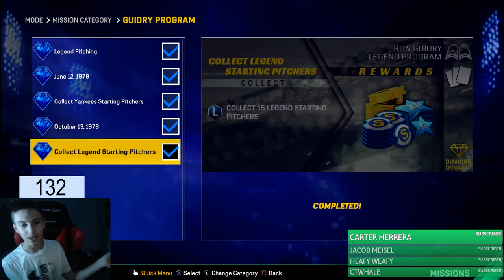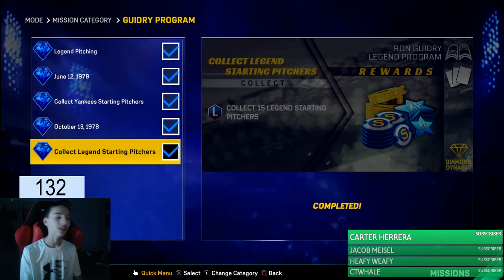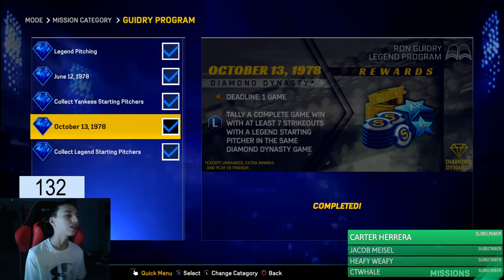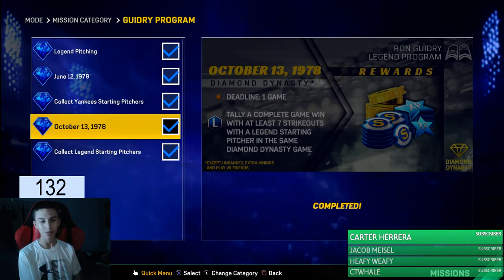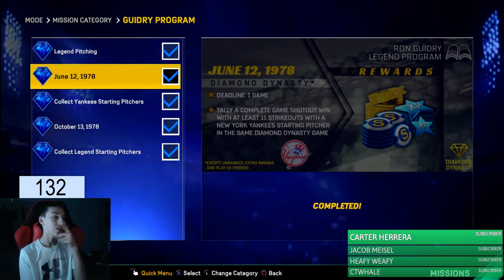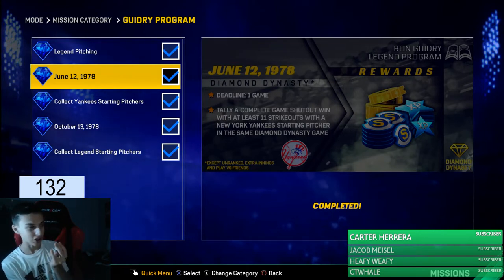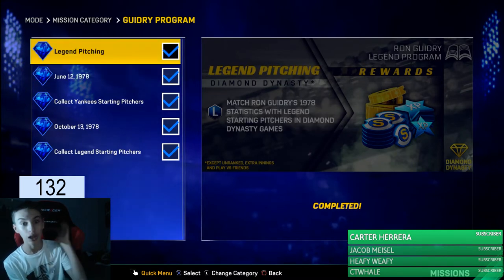I know this took forever, but I had to get a lot of stats. I had to collect 15 legend starting pitchers, get a complete game with 7 strikeouts with a legend starting pitcher in a dying Dynasty game. Collect 5 Yankee starting pitchers. And then I had to get a complete game shutout, 11 strikeouts, and a win with a Yankee pitcher. I used the rookie Ron Guidry, the one you get from completing the Yankees.